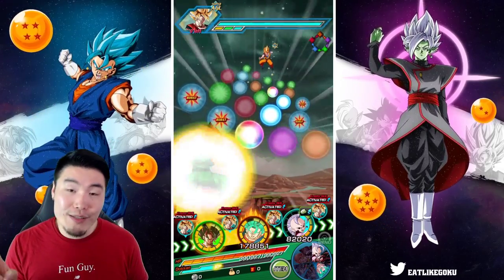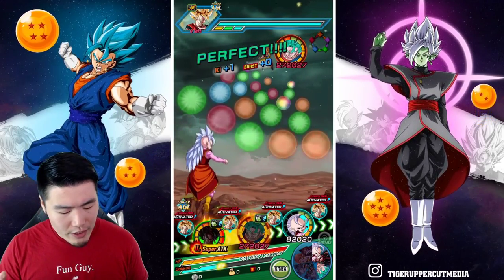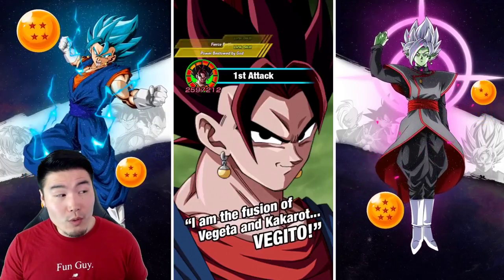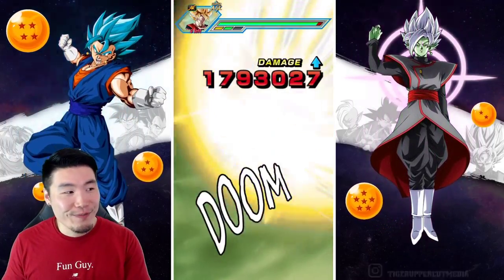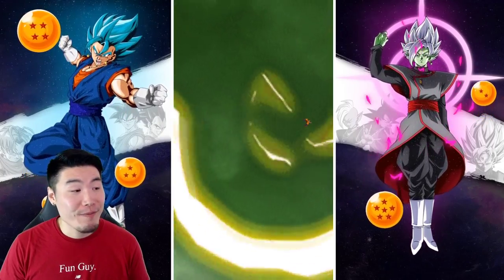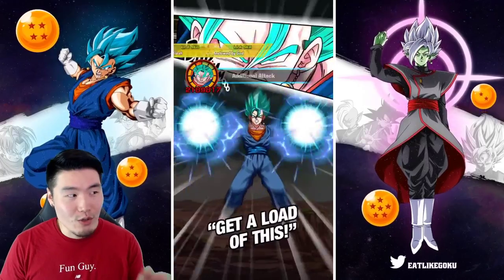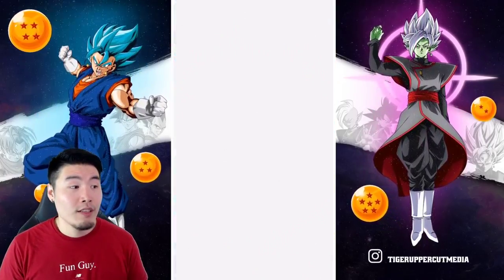Second turn, we finally have a support on rotation — West Kai with a 40%. Defensively Vegito's at 81,000, nothing crazy but good enough for now. Our attack goes up to 2.6 — from 1.9 last turn. Can we get a second additional super? Yes we can! This guy knows we're showcasing him, he's going to show out. That was actually pretty lucky to get it back to back — it's only a 25% chance for the additional super.